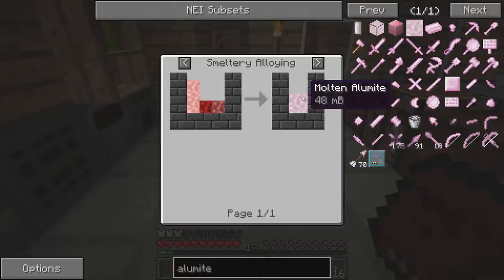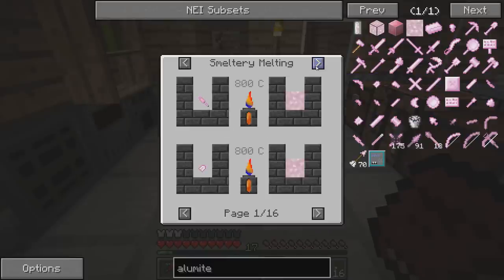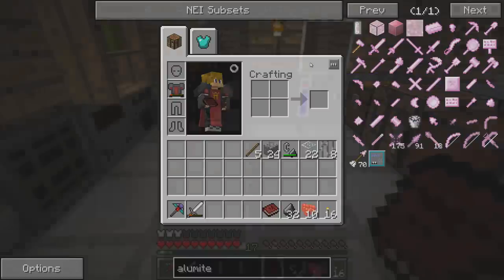We mix these three in the correct ratio in the smeltery and we'll get ourselves 48 MB of Alumite. I don't know how much that will produce - whether that's almost five tools or perhaps only half of one tool. But I think we're going to look into making some of that for ourselves.